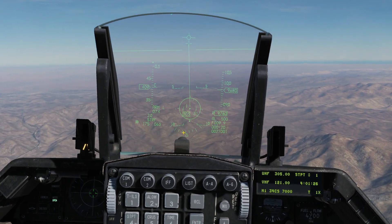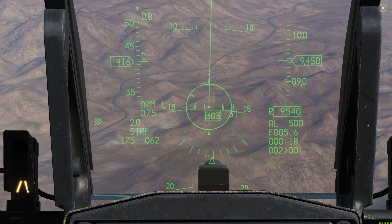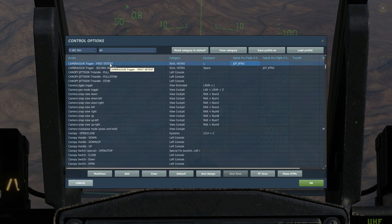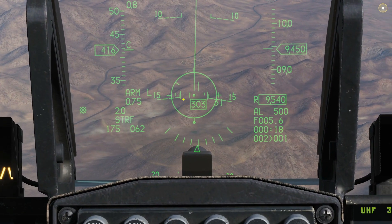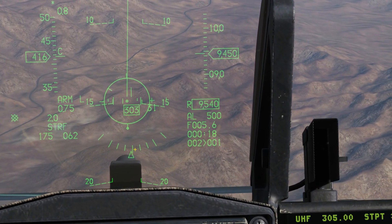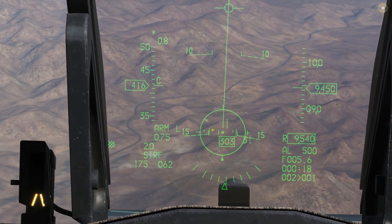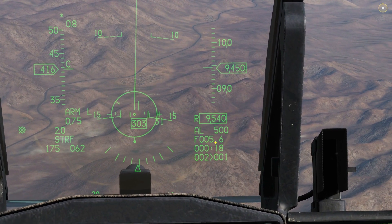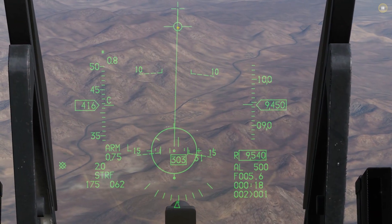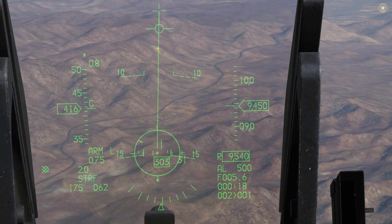Now let's look at our HUD symbology. On the left we can confirm we're armed and the laser is ready — it will actually be firing the laser once it's flashing. To activate the laser you press and hold the first detent of the trigger; to fire the gun is the second detent. Since I don't have two detents on my trigger I'll use a separate button for lasing. We can confirm we're in strafe mode here. We also have the path marker showing where we're actually traveling, and the boresight gun cross showing where the gun will fire — though the bullets will dip and are computed to impact where the pipper is.